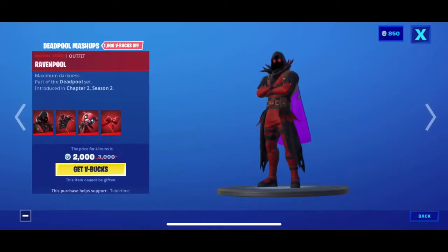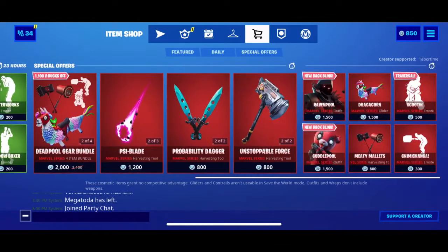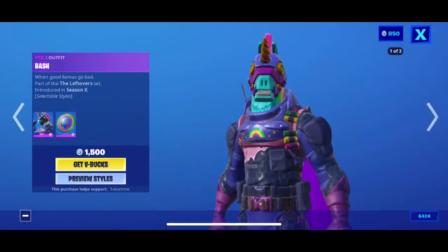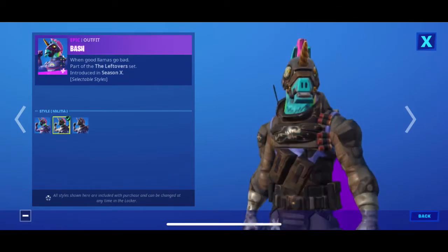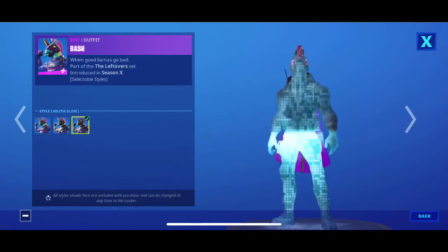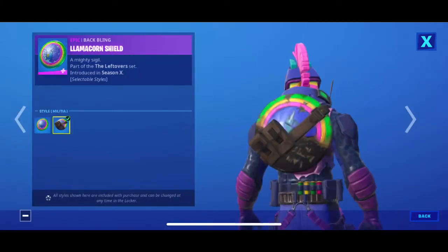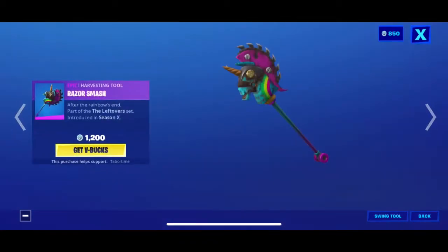You have the Deadpool set, like Color Pool and all that — that was here before. But you have Bash back, he has Hero Multi and Multi Glow styles. I don't remember if he had this before — I think it changes. He has a shield. Then you have his pickaxe, which is cool, it's like a blade.